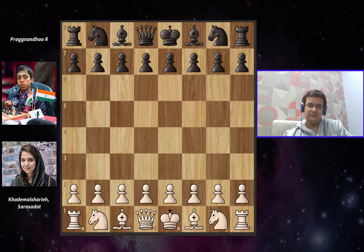Hey guys, good evening. The next game we are going to see in this channel was played on the Gelfand channel 2021, on the 10th of June. It was played in round 2, game 7 between Kadalmal Shari Sarasadat, a very strong women's grandmaster from Iran. Apologies if I have not pronounced that name correctly. The black pieces are played by Ramesh Babu Praggnanandhaa, grandmaster from India. Let's dive straight into the game.